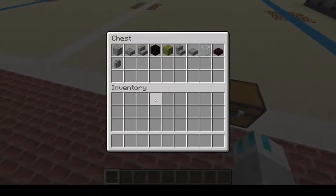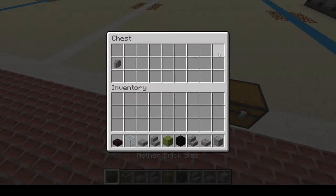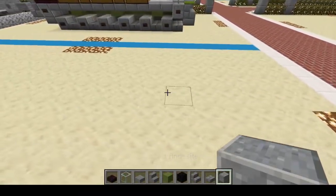To build the Panzer 58 or PZ 58, you'll be needing: polished andesite, stone brick slabs, stone brick stairs, block of coal, lime terracotta, stone stairs, stone slabs, glass, nether brick slabs, and eventually andesite wall. All right, so let's start off.